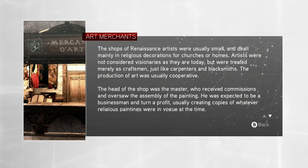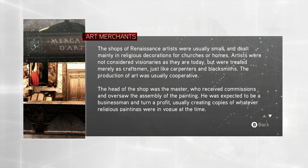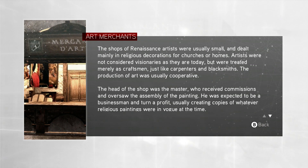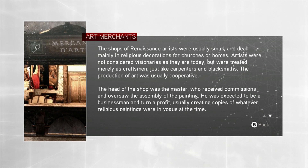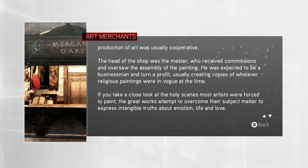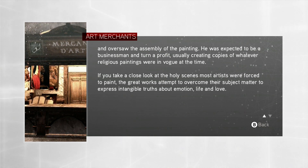The shops of the Renaissance artists were usually small and dealt mainly in religious decorations for churches or homes. Artists were not considered visionaries as they are today, but were treated merely as craftsmen, just like carpenters and blacksmiths. The production of art was usually cooperative. The head of the shop was the master who received commissions and oversaw the assembly of the painting. He was expected to be a businessman and turn a profit, usually creating copies of whatever religious paintings were in vogue at the time. If you take a close look at the holy scenes most artists were forced to paint, the great works attempt to overcome their subject matter to express intangible truths about emotion, life and love.